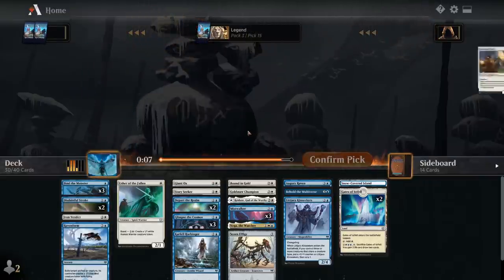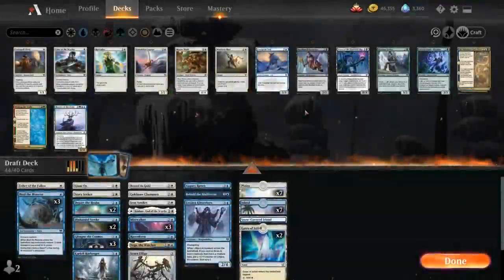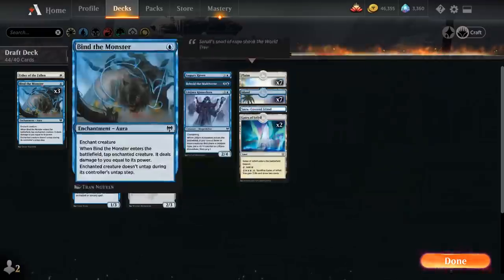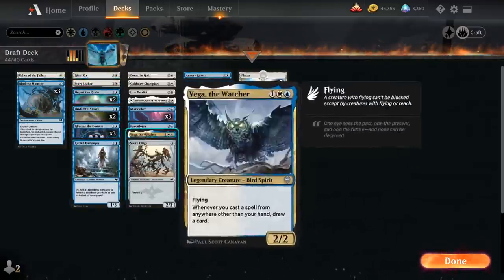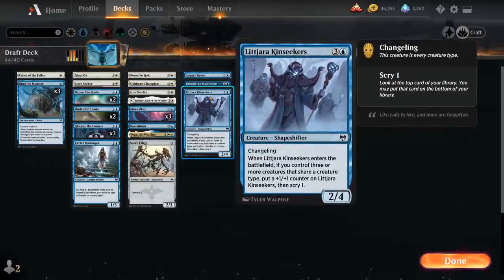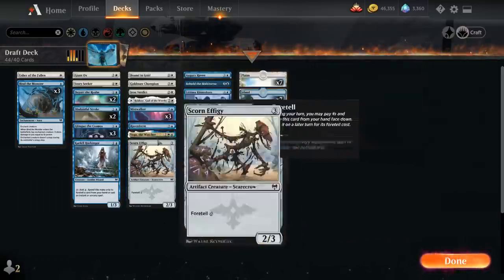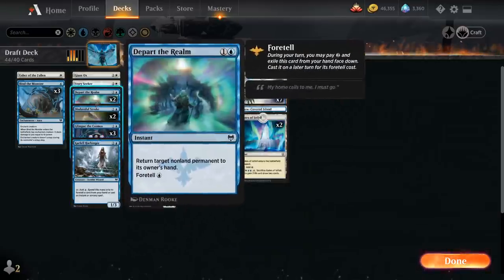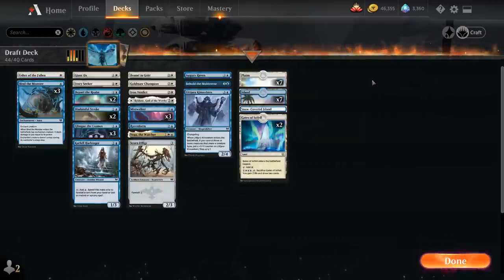Another Disdainful Stroke. We're clearly the only ones in blue-white. Don't really have a reason to want a Snowland, but there's not a huge downside to having it. Is there any situation in which the snowlands could come in handy? You never know — maybe the opponent has a land destruction spell and they prioritize killing the Snowland instead of the Gates for some reason.